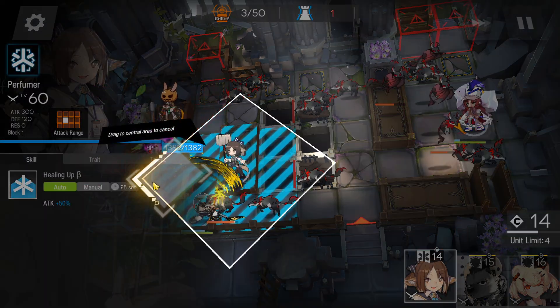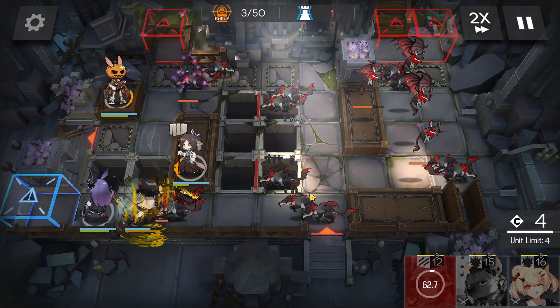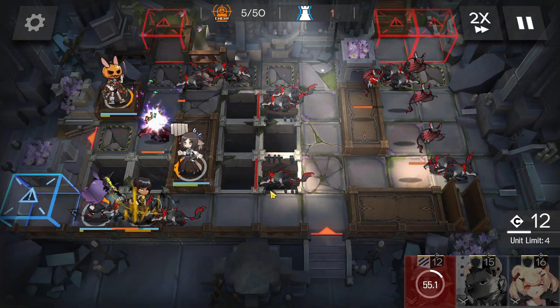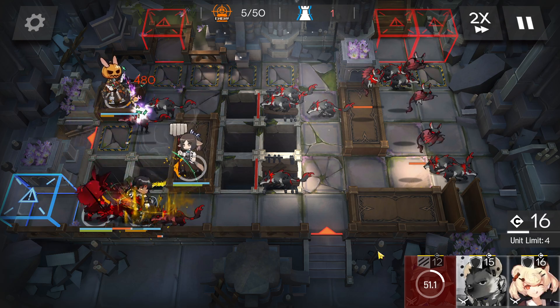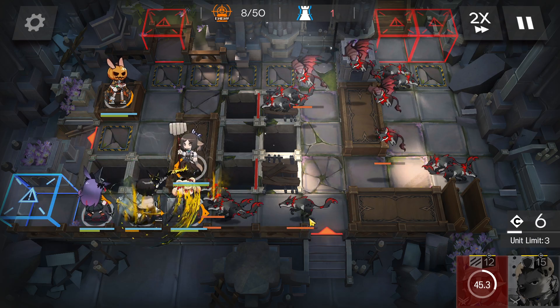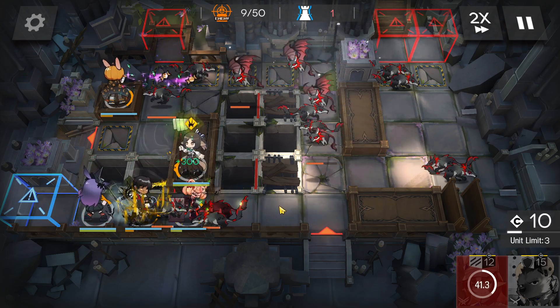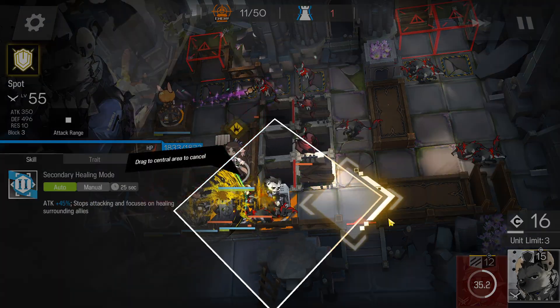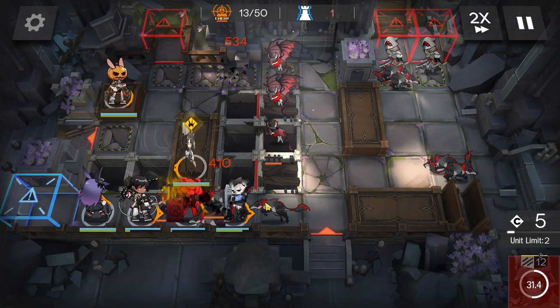Deploy every medic here facing the left side and activate Turns' skill. Oh yeah, if you can retreat to Myrdo, that's better. Now just deploy a medic-defender here in front to block the enemies, and then deploy another medic-defender here — or just any stronger defender.